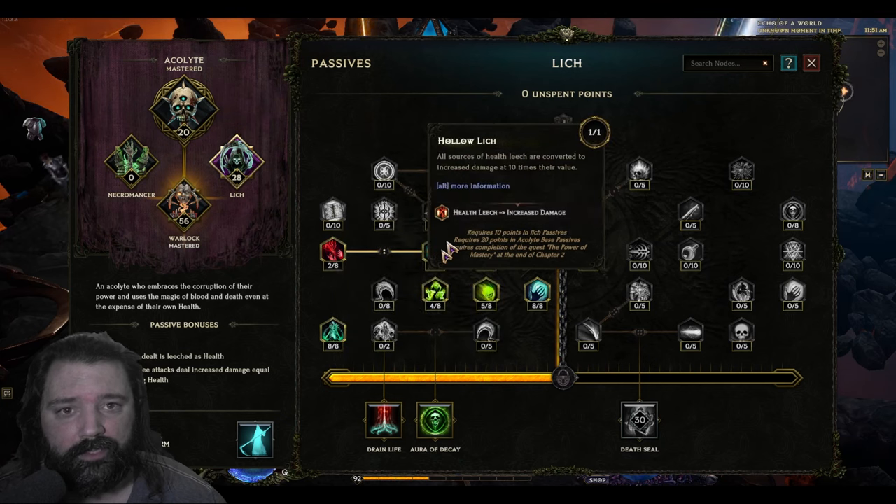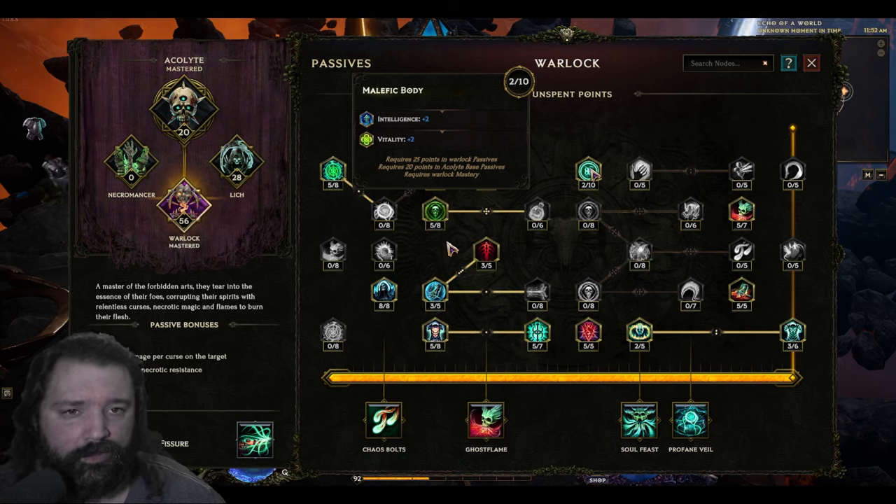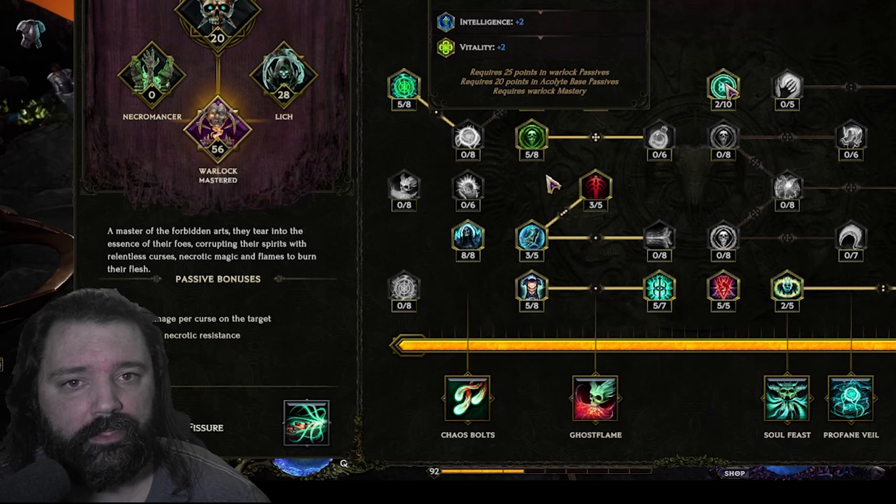Furthering the benefit of staying at low life is Hollow Lich. This allows us to transform Health Leech into Increased Damage pulled from all different areas — it doesn't matter where it comes from, we just get overall increases to damage. I also want to mention that we have a couple of points into Malefic Body. This node increases Intelligence, but the Vitality investment may be one you question.